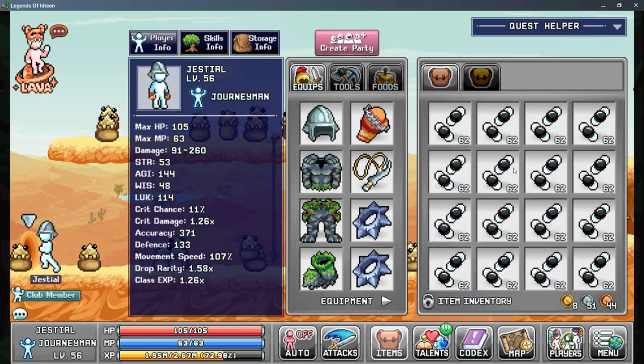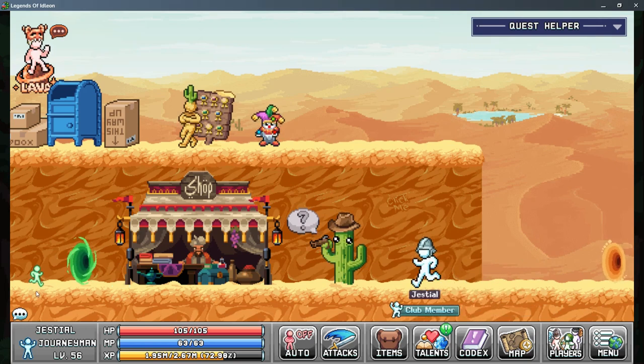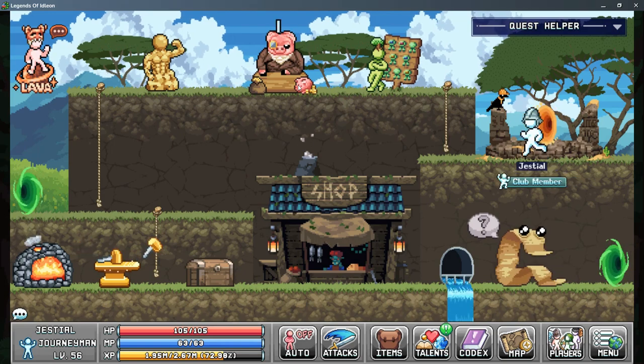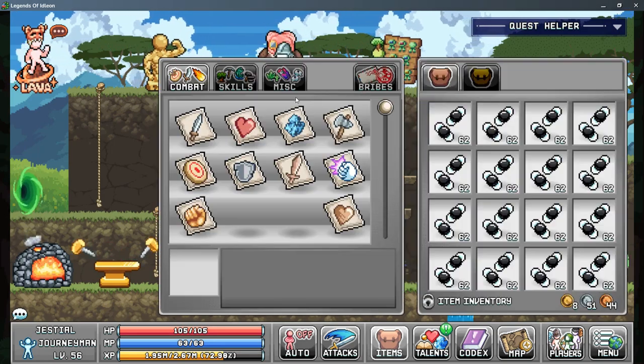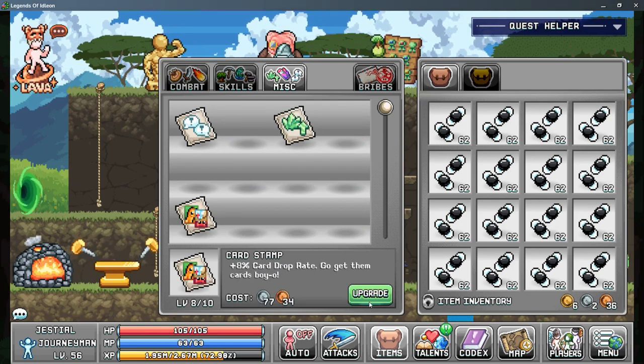That should definitely be enough flies, I think. I'll have to check, but if not I'll just go AFK again. I'll turn in this stamp right now — I believe it's just card drop rate. Yeah, it's card drop rate, which is pretty nice.